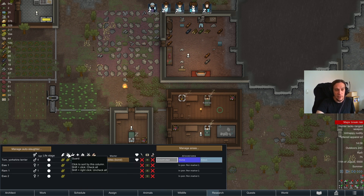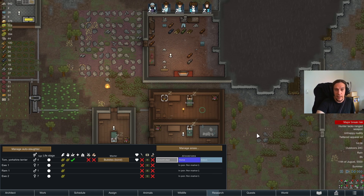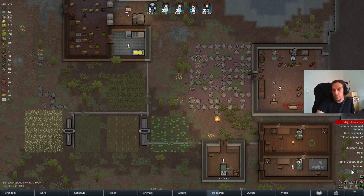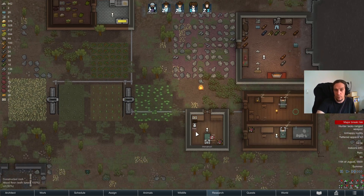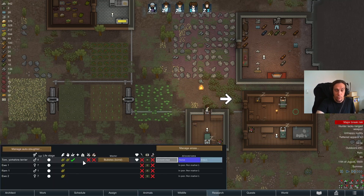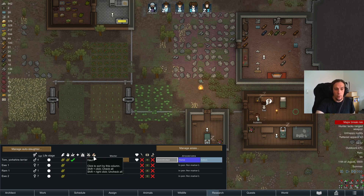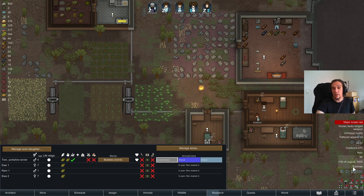There's also simple train ability, which means the animal can only learn guarding. Rescue, if learned, means the animal tries to rescue downed colonists and carry them to their beds. Haul enables animals to sometimes randomly do hauling jobs left open in your settlement — it's not controllable, but once you have five or seven animals with haul trained, it's really cool.